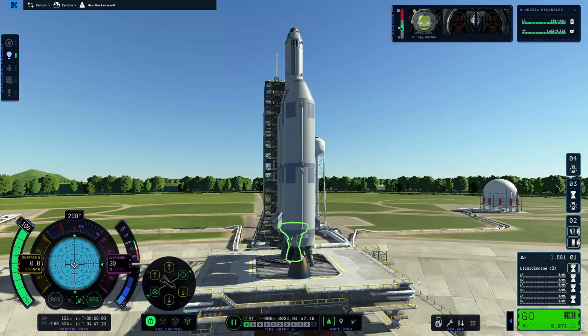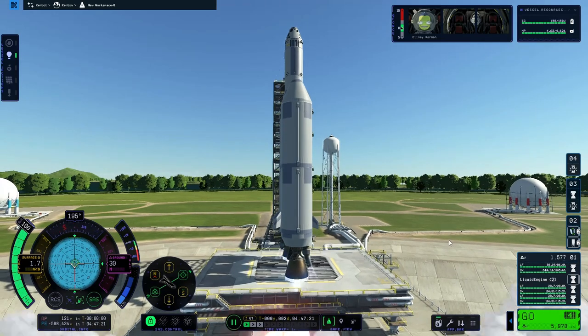We're on the launch pad now. Check your staging, check SAS, check the throttle, press spacebar and skip the countdown.